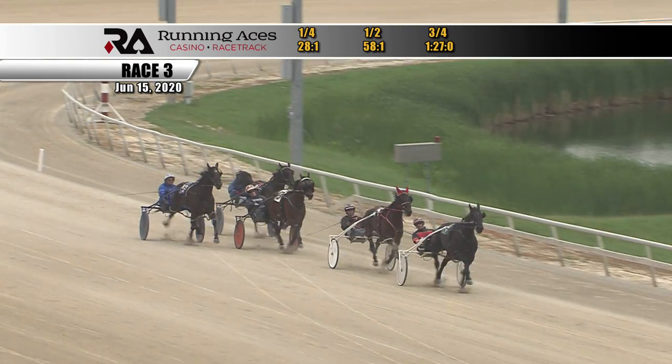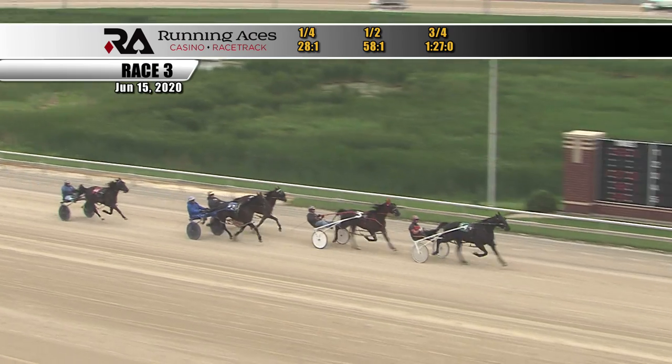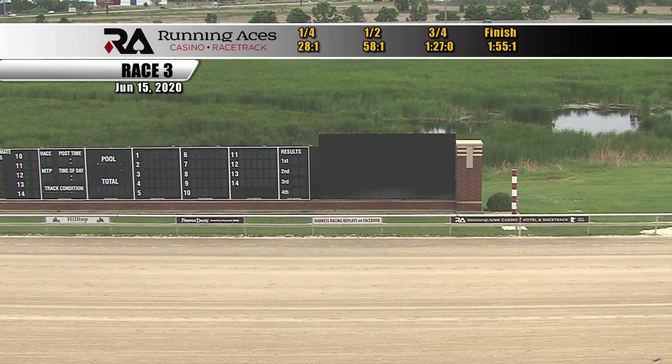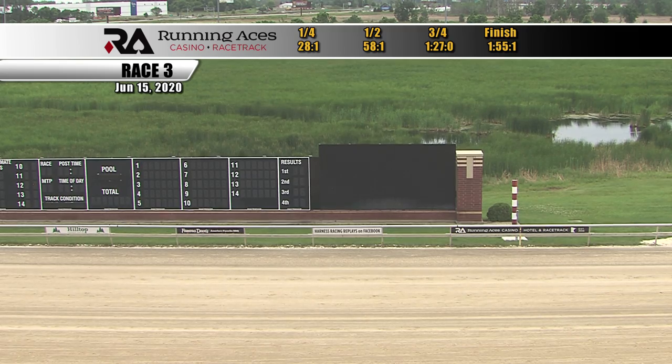Stucky Dode is the boss with a sixteenth to go. On the inside, He's a Real Diamond racing second. Then toward the inside, Nine Ways in third with the trailer closing. But it is Stucky Dode to the wire. Stucky Dode wins it — 1:55-1, 28-1 final quarter. Stucky Dode wins it over He's a Real Diamond.